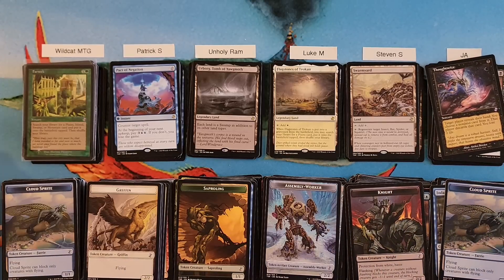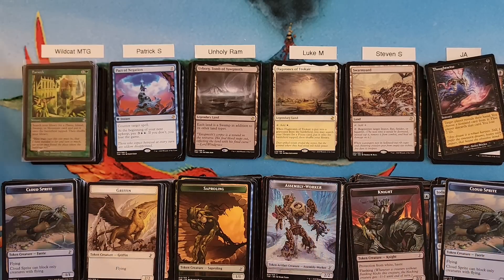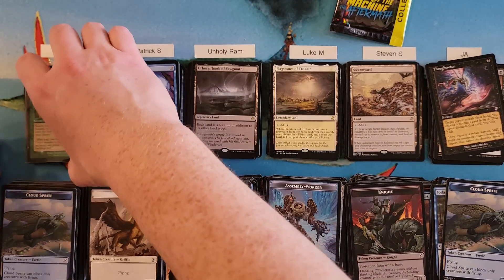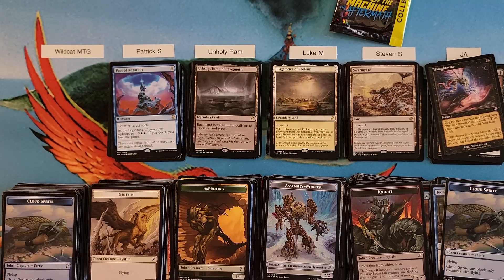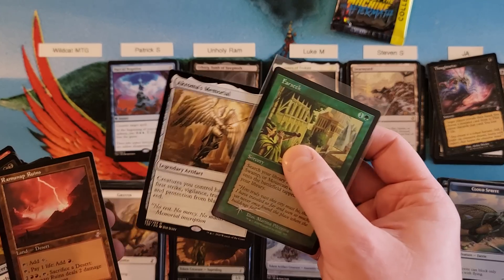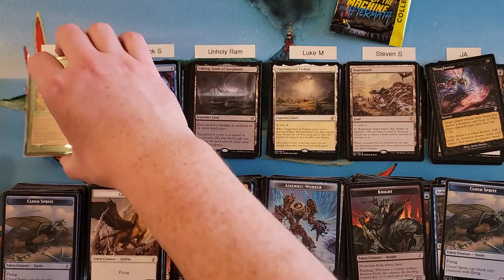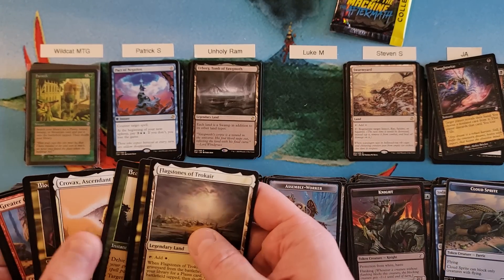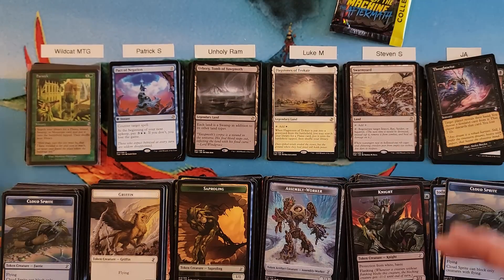Final totals: Wildcat at a 42, Patrick at a 37, Ram at a 37, Luke at a 42, Steven at a 27 in the low, and JA at a 33. Just gonna double check Wildcat's and Luke's piles for Mythic — yep, so we have Akroma's Memorial and Crovax. And Wildcat wins the high.